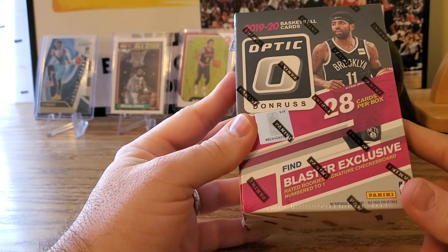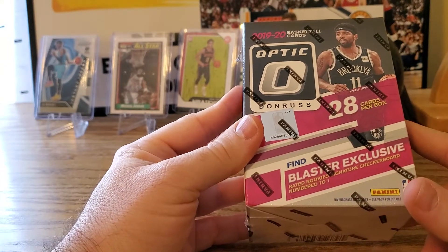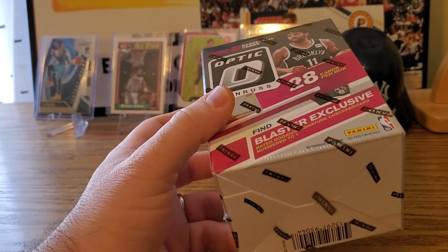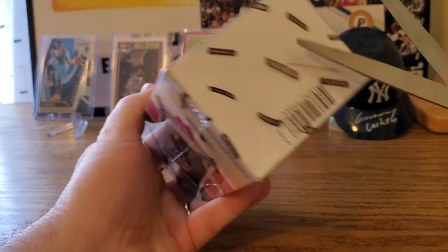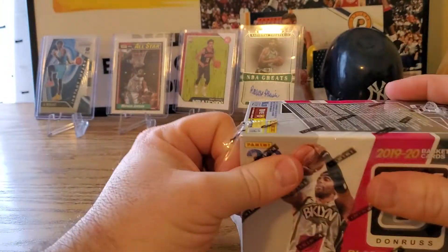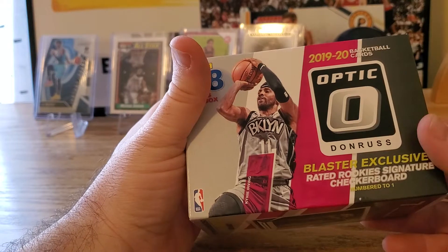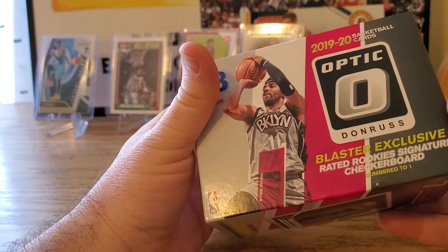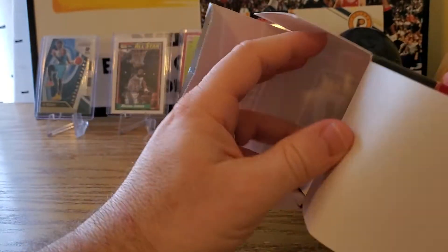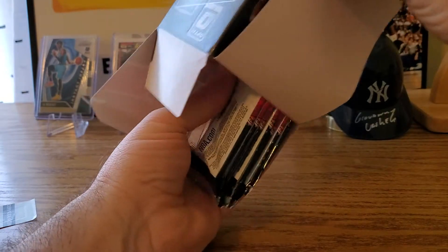If anyone's not familiar, we're looking for the big rookies like Zion and Ja Morant. There's also a number of parallels for each card, other rated rookies, and a bunch of different inserts. Optic and Prizm are kind of the two big, most popular basketball card releases. This has seven packs, each with four cards. We're looking for blaster exclusives - a signature checkerboard numbered to 21 - and that would be something special.